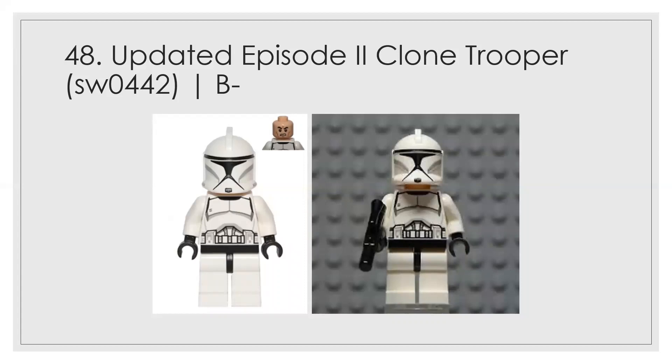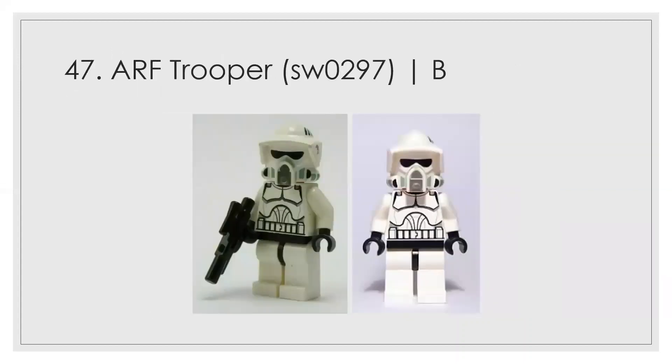Number 48 is the updated clone trooper from Episode II. This is kind of the template for the sergeants, commanders, captains, and dependents you'll see later in the list, because they look better with the accentuation. He's an okay minifigure, B minus, probably barely a B.